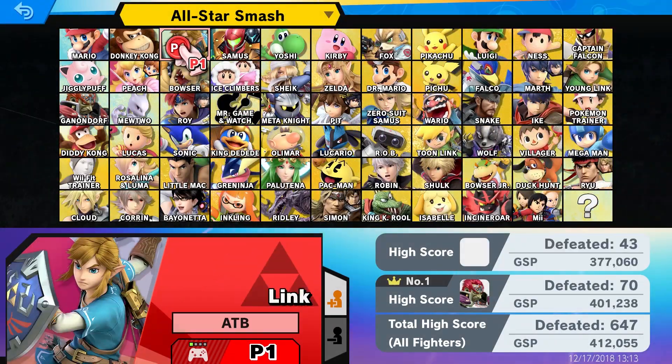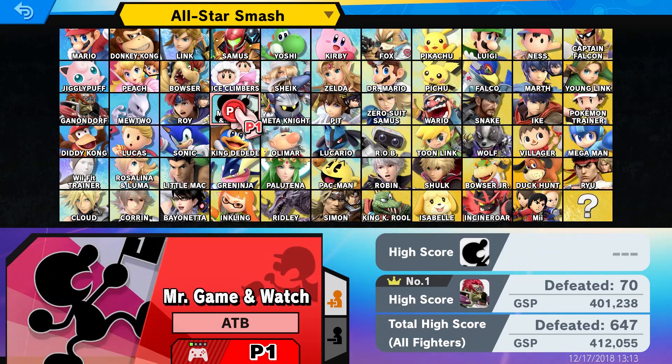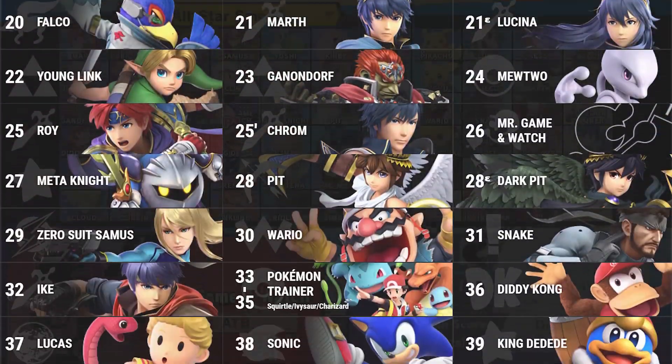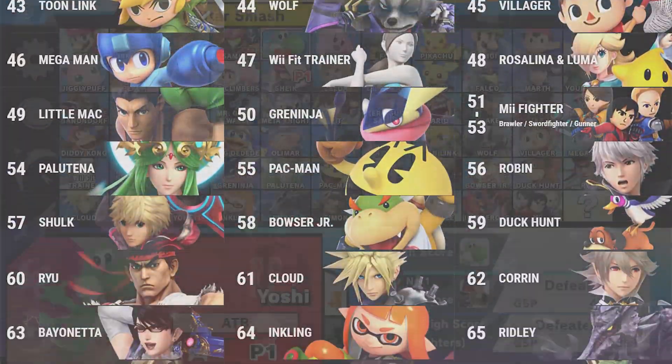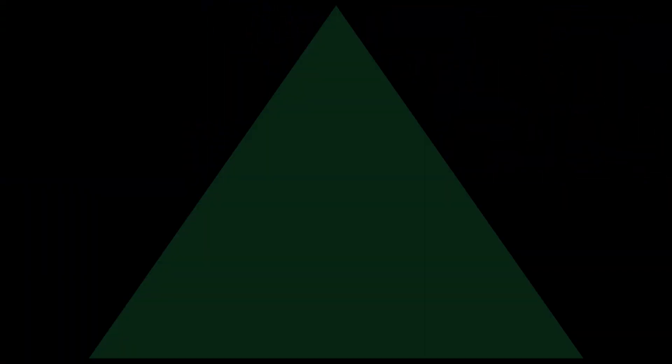All-Star Smash is the replacement for the regular All-Star mode seen in previous Smash games. You fight every character on the roster in the order they were created or introduced in their own video game. They have an increased launch rate, but after about 30 or so kills, that doesn't really help you out that much.